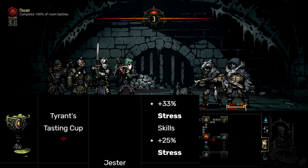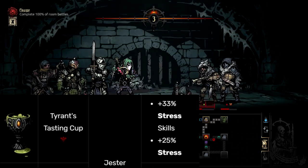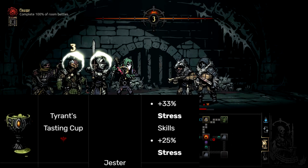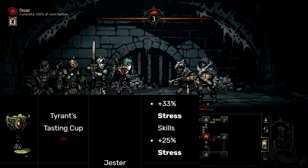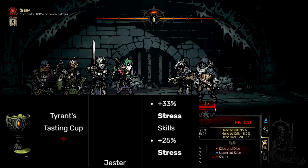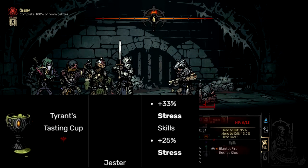That turns a 20 stress into a 25 stress. So 1 for 1 — if you get stressed and then get stress healed on the Jester, with like a Cultist Witch attack, you are still going to be walking out with 1 point of extra stress. And that's kind of inexcusable considering you're using a trinket slot for this. So Tyrant's Tasting Cup is just garbage.